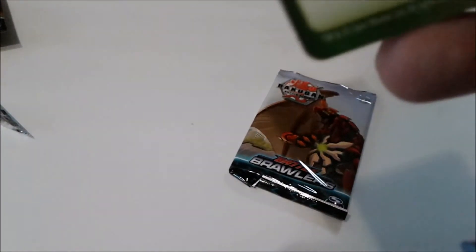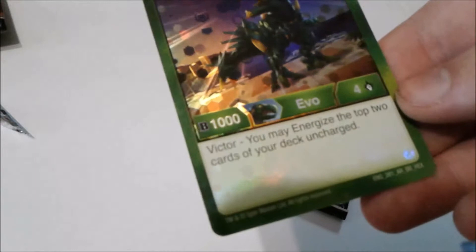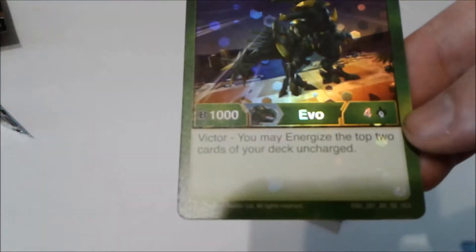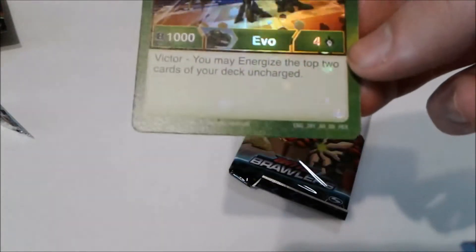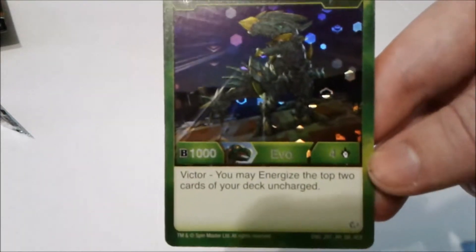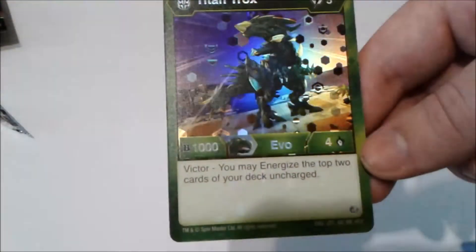No way! We got an awesome rare Holo Hex — Titan Trox! Victor, you may energize the top two cards of your deck uncharged. For five energy he's a thousand B power and four damage. This thing is awesome. I may have to get a Trox to put this in my Ventus deck. It is just so cool, and I got it in a Holo Hex!